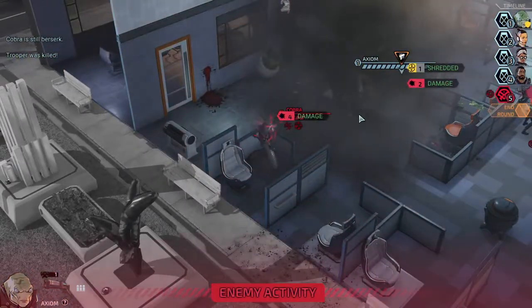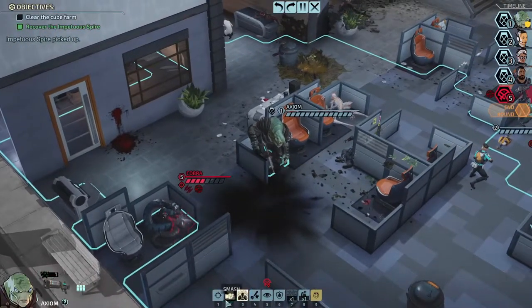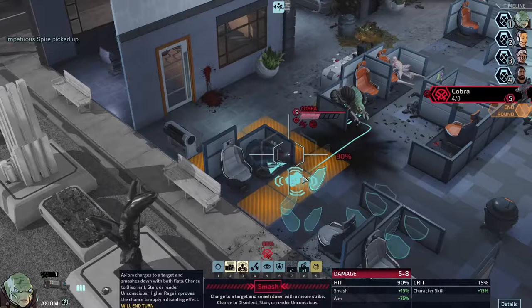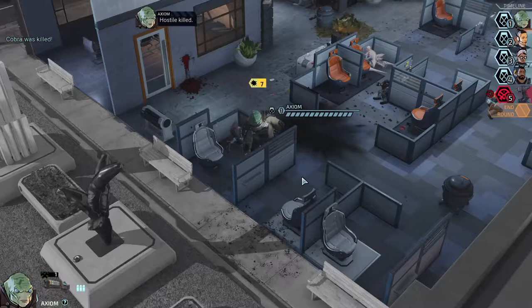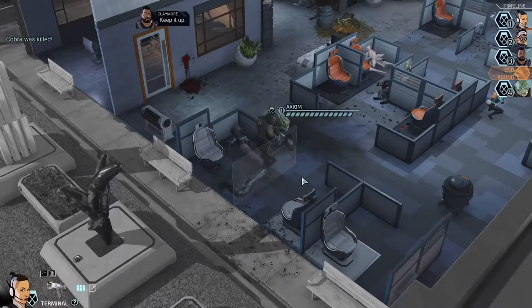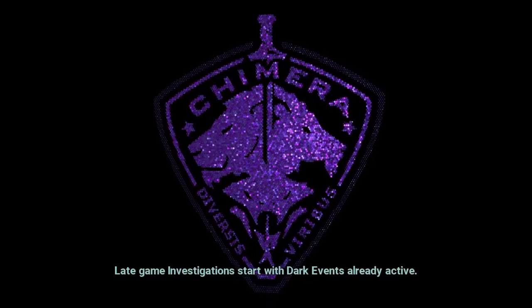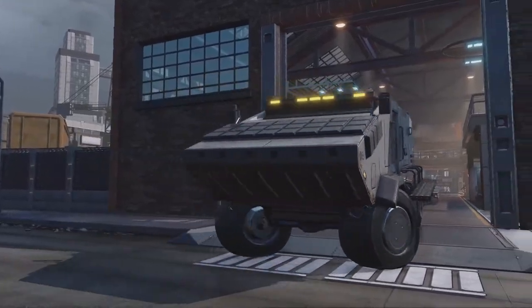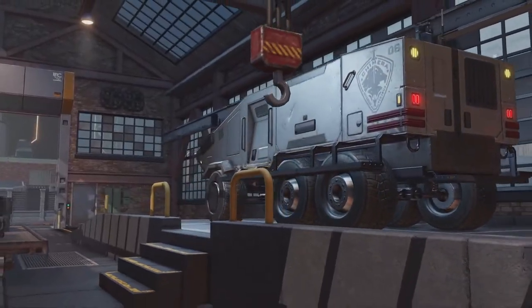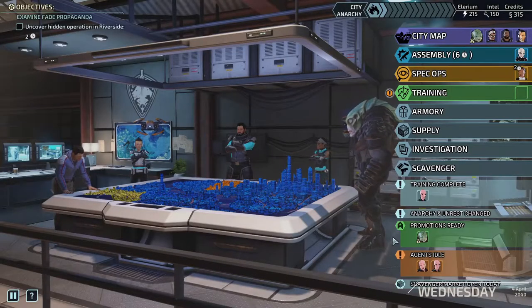We get control over the camera again — it looks like they just died. We shredded his armor, took them out, and then we instantly picked it up because we had Axiom right there. Now it's Axiom who's going to smash this person and that's going to be it. That was pretty quick actually. Lightly wounded on Claymore — not bad. I don't remember when he took the damage, maybe during the breach. That was a pretty good one, nice and simple, and we got a new gun out of it too.